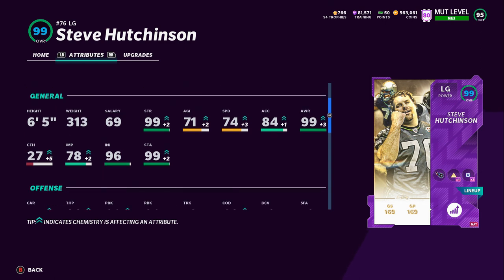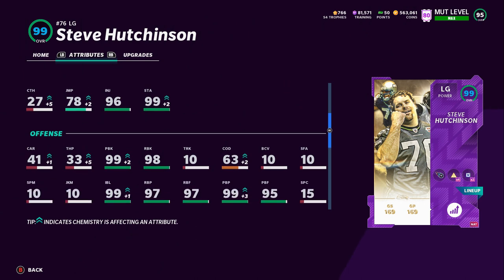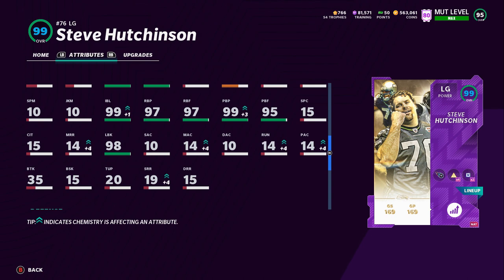That 99 Awareness is really key on your linemen — they won't just run right past a key block they need to hit when they get to the second level. Also, 78 Jumping jumps out at me on a lineman, which doesn't really matter but it's a crazy stat. Pretty much all you need to know is those stats up at the top: 99 Impact Blocking and 98 Lead Blocking, so it's 98 Impact and 98 Lead Block.